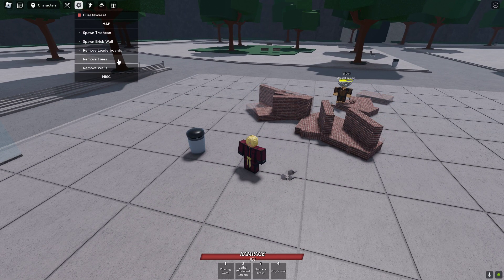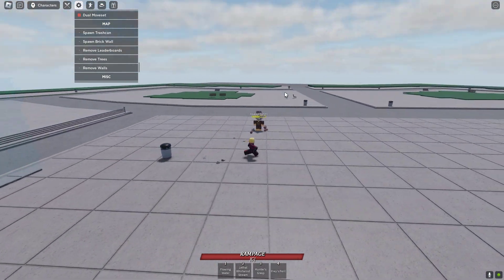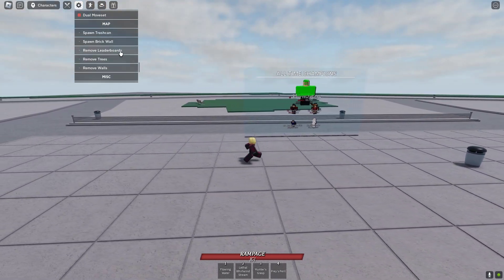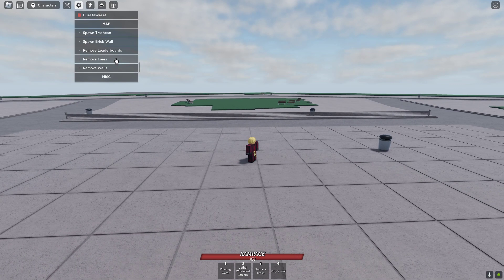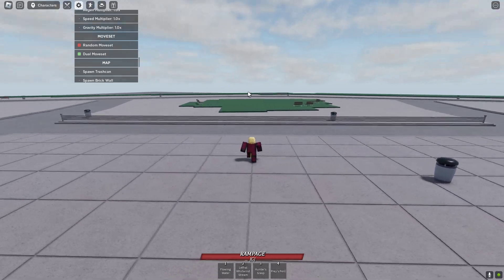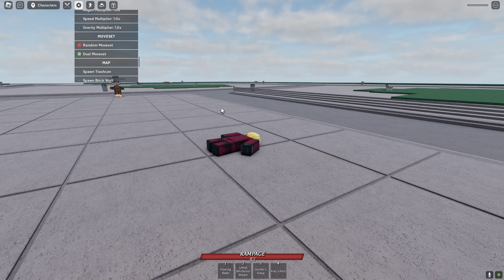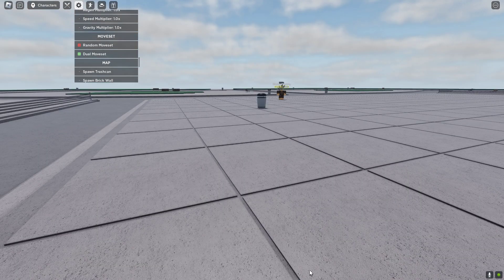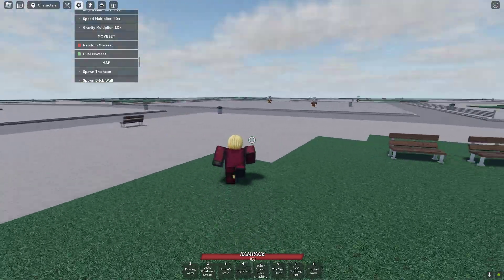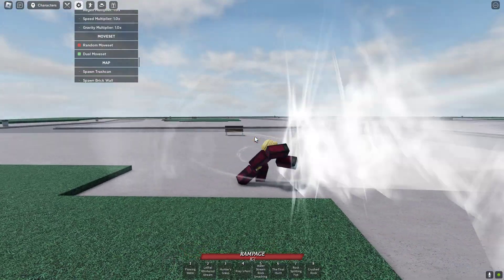We've got Remove Trees which removes all the trees, and Remove Walls which removes the walls — pretty cool. Then there's Move Leaderboards, and there's dual move sets as well, which means if I reset right now we should see that I have the ult as well. Yeah, I have the ult, so I'm in base right now and I have the ult so I can use all the ult emotes here.